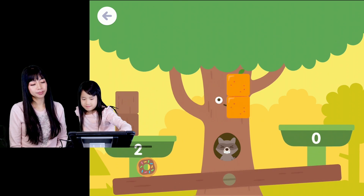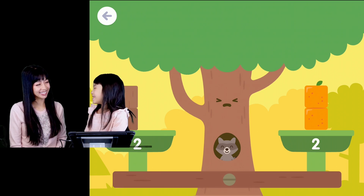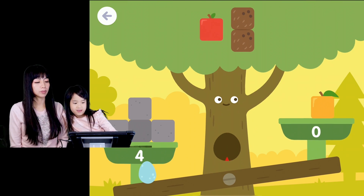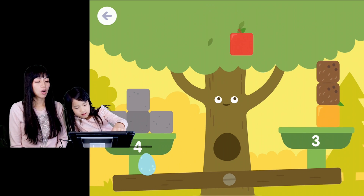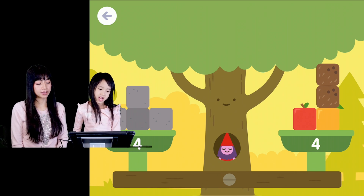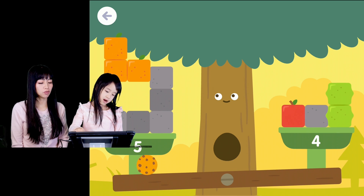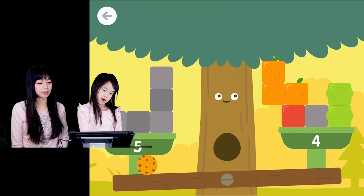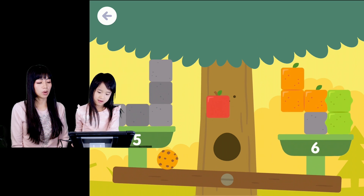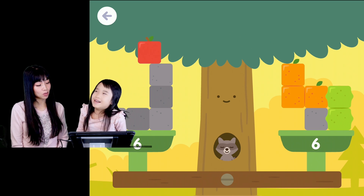That's two, so I know. Two equals two. Okay, what are we doing here? Four equals four. Uh-oh. How come one has eight and the other one has four? So how are we gonna make it the same? Wow, so smart. Six equals six.